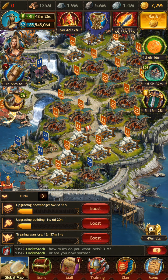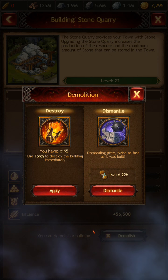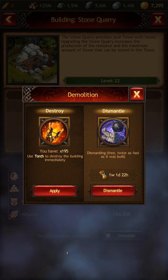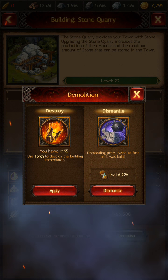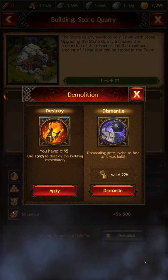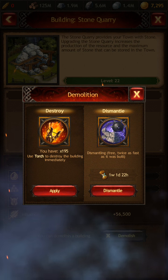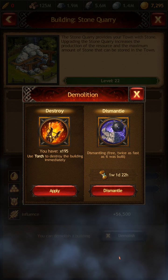When you do activities you get things called torches. If you click on demolish, the torch shows up and you can apply a torch to destroy the building instantly. Or if you don't have any torches and it's a low-level building, you can dismantle it — it doesn't take too long. But once a building gets pretty big, it could take a week to dismantle because it's all the way at max.